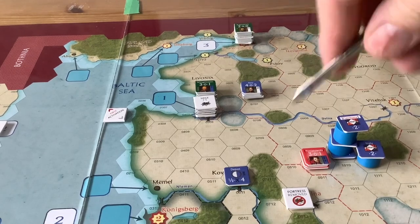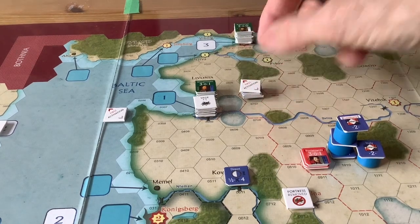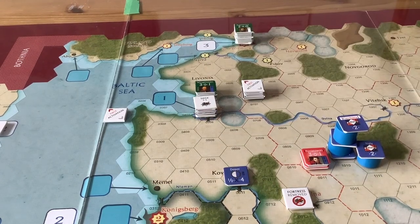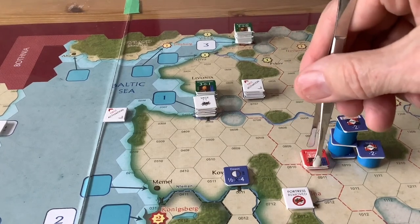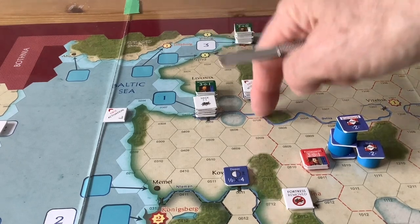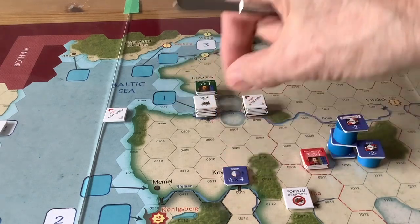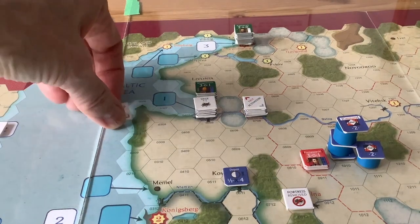I've moved Ney up to the right of Wittgenstein, but I'm still learning the logistics here. You have to be within four movement points of a depot, and if I move Ney there he will not be — so that's not good. I'm not sure how you stay in supply going up there; I guess you have to have a string of depots too, and I don't think I've got them. So that would mean Ney would have to go for attrition, which I certainly don't want. I'll go here instead — then he'd be within supply.